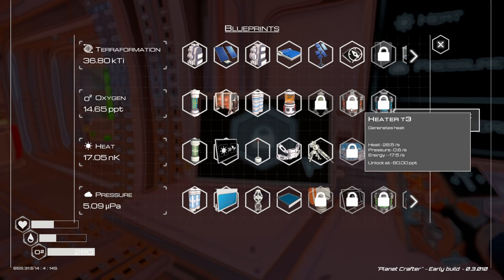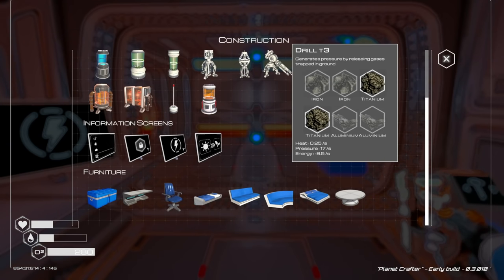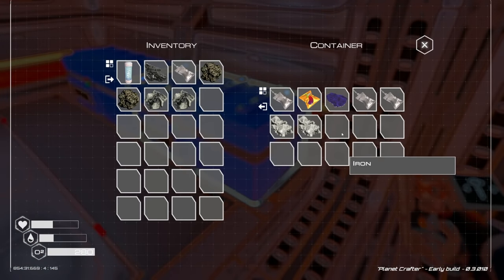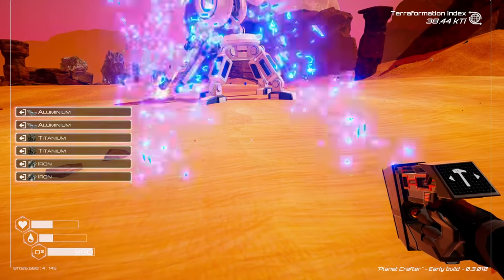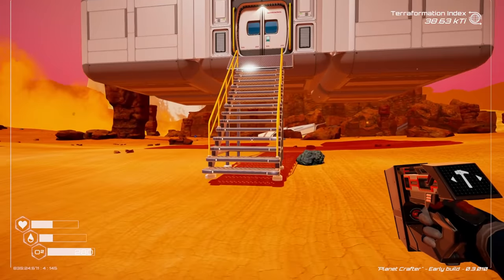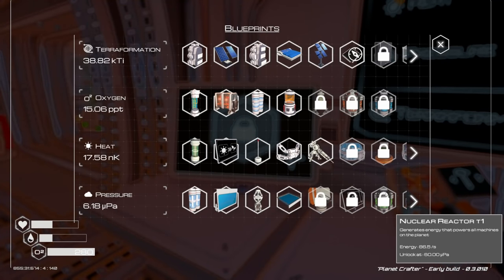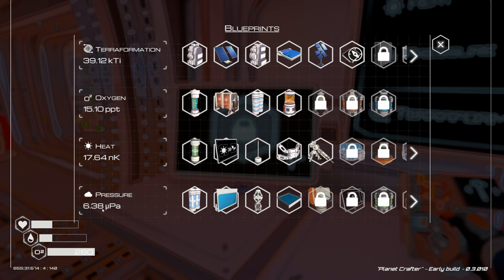Let's get another drill tier 3 going - two iridium, two iron. These drills look so cool. That's gonna get us closer to nuclear power. I'd really like to get this nuclear reactor going - this is just going super quick now. We need 60 and we're at 6 right now, not great but not terrible.